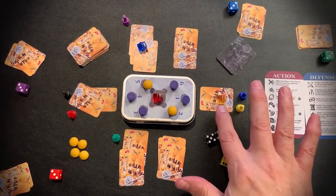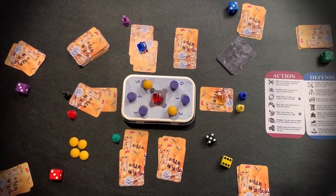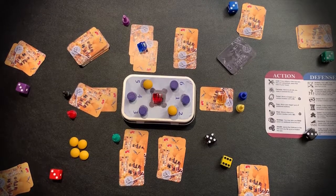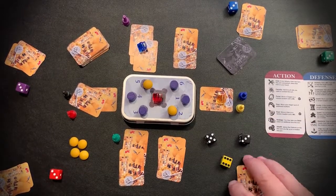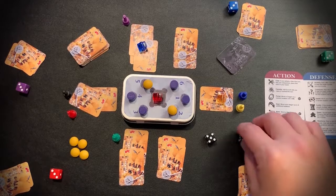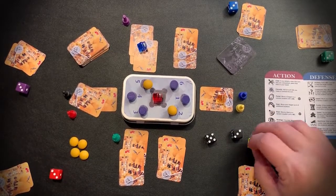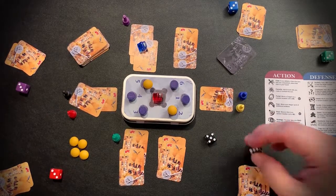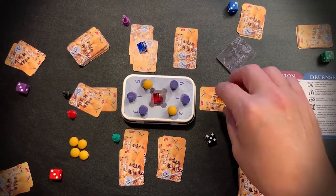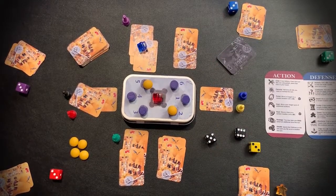Next up is combat. I have the hero to contend with — plus one, plus two — so I have to beat a five. I roll my die and roll a three. I can use power to increase that to a six in order to win, so I'll use three points, taking this to a six. Because I had played the claw card, I vanquish this hero and take him into my horde. He's worth four victory points at the end of the game.